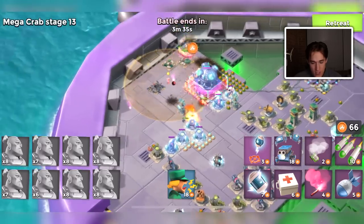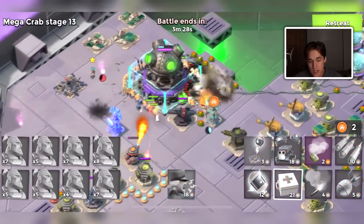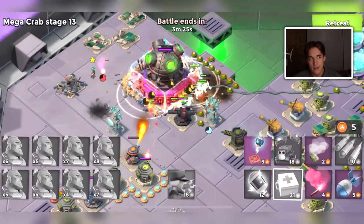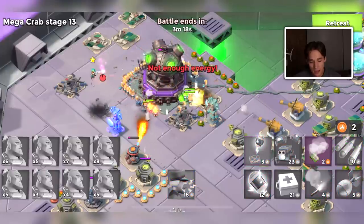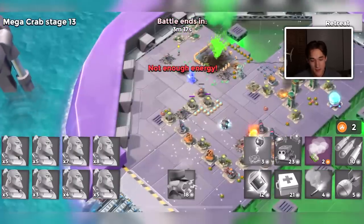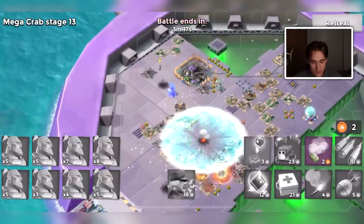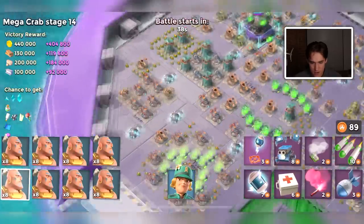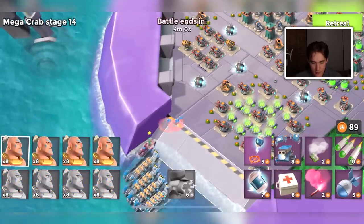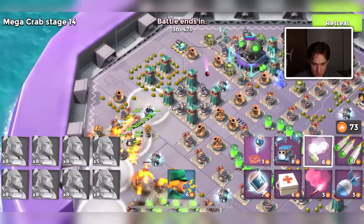100% troop damage: if you boost up one maxed-out masterpiece and one maxed-out guardian, you'll have 100% troop damage through Mega Crab. If you're also boosted on top of that, the damage is insane. I think every second a warrior fires and can destroy like 80,000 HP or so — maybe 160,000 — but with 200% damage that could literally go up to 450,000, which is insane. This attack though, I kind of wish I had troop speed.